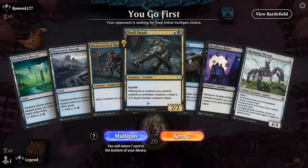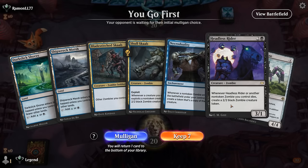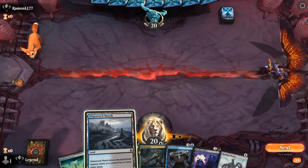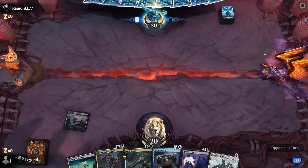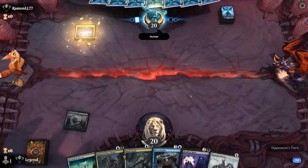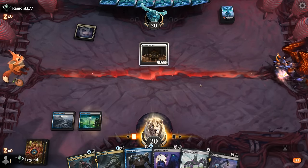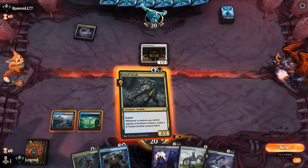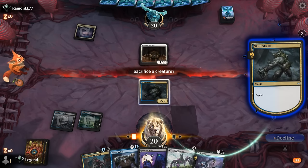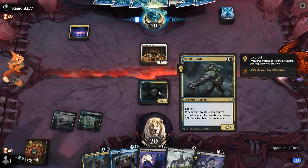We're on the play with a reasonable hand; we'll definitely need to draw a few more lands along the way. Start with a tapped marsh, then a Scab on turn two. Opponent is on Humans. Could also go for Skull Scab here — it still blocks the initiates. If we draw a third land, we might want to play Fell Stinger and exploit, and that way we get to trigger Skull Scab an additional time.